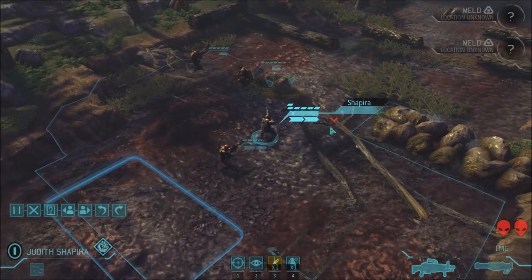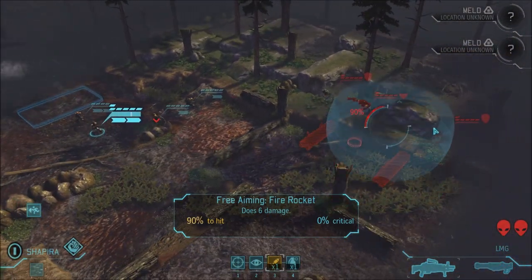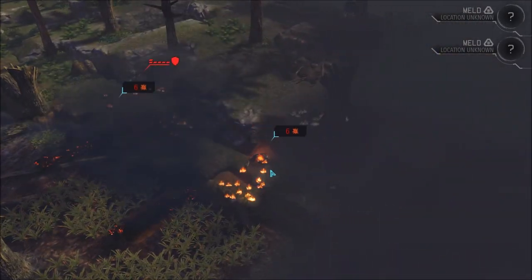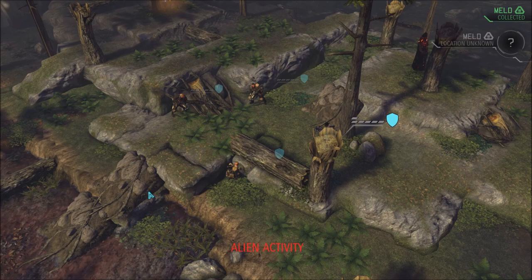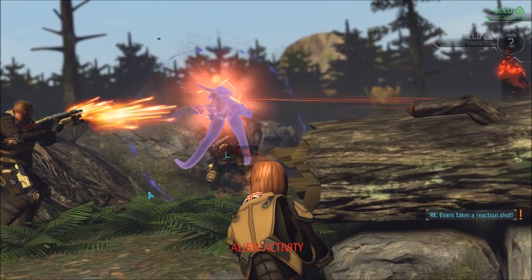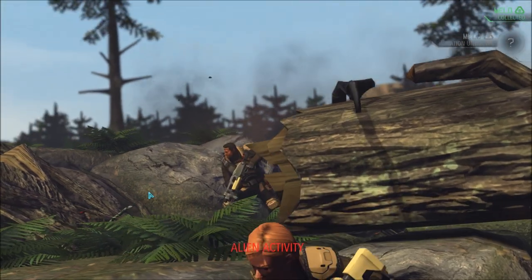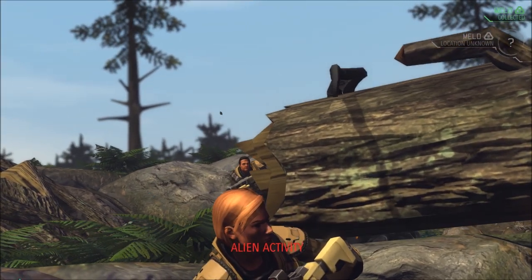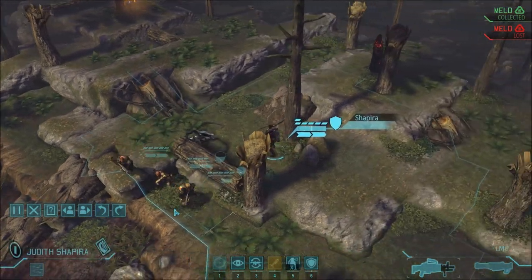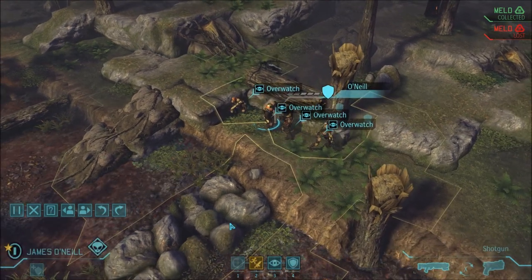For dealing with Seekers on this difficulty, huddle as a group and just wait. Pull back far, then watch as a group on overwatch and wait for them — you want to fight all the Seekers at once. Just huddle together on overwatch and keep killing them. They become almost impossible to hit without shotguns because they have a flying bonus and built-in defense. Make sure you have shotguns when dealing with Seekers.